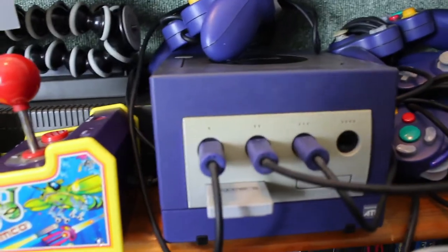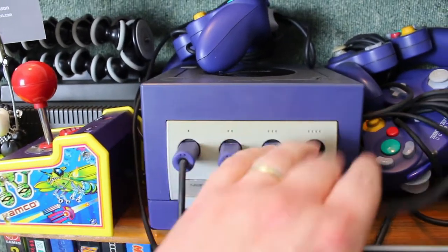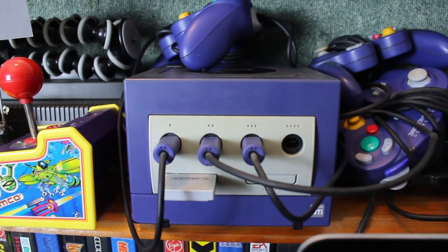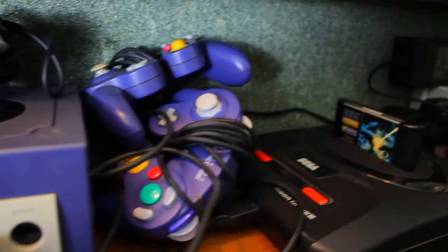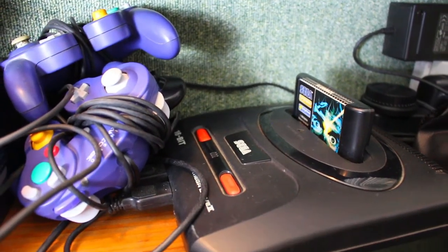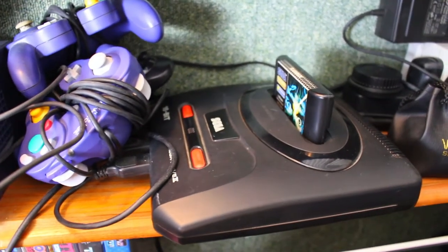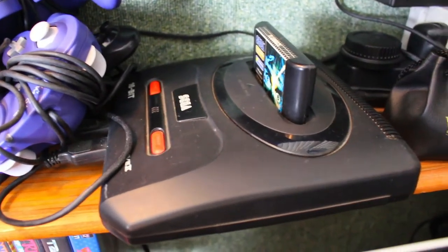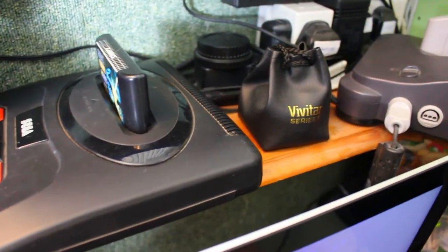Then we move on to the mighty GameCube — you'll notice I've got three of the four control ports filled. I do have four controllers but one is in another room attached to a Wii. Moving over to the mighty Mega Drive, I've got the Mega Drive 2 here. I would love an original high-def sound and graphics version of the Mega Drive 1 but haven't found one in good condition yet. At some point we're going to add a Mega CD and the 32X.